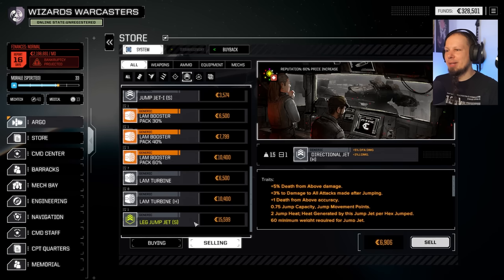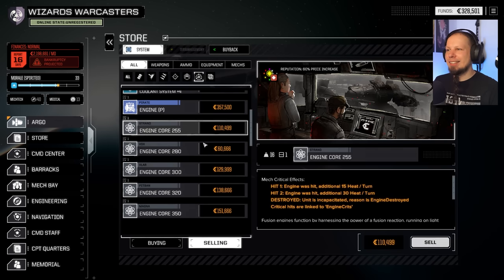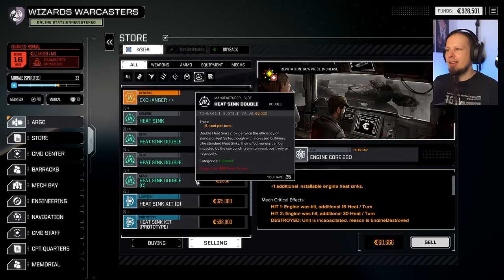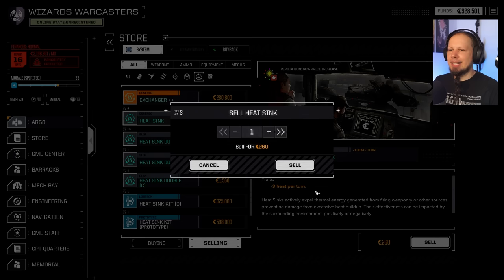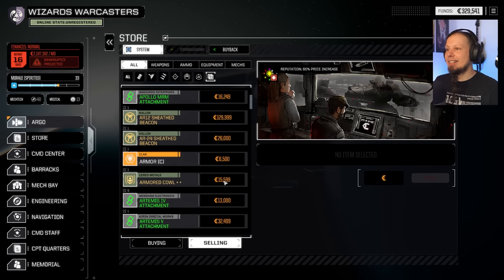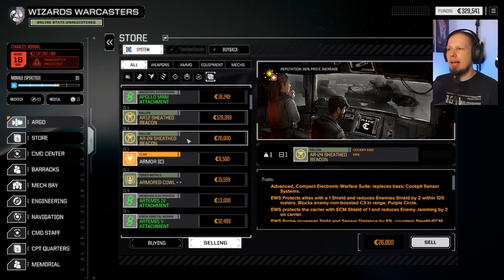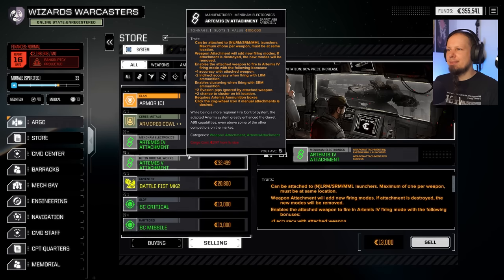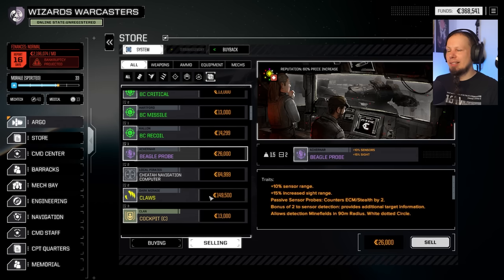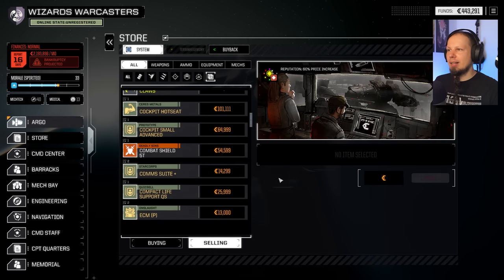MASC boosters I want to keep — very important. Pirate engine — that would be a lot of money instantly, but it hurts to sell. Double XL is gonna stay. Single heatsinks can go, doesn't give us much. Artemis attachments I value. CASE can go. Beagle — let's drop the Beagle then. Plant cockpit — drop all of these, we have better cockpits. Small cockpit go, we got an advanced one. We're good to go.